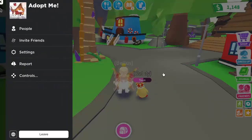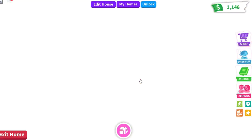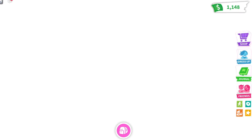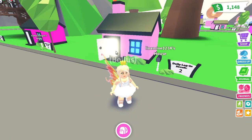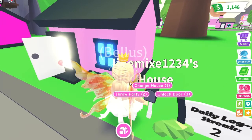We also got a new home called the Cozy Cabin. I can't show it but it's beautiful — it's big and it also has a sky ice skating rink where we can ice skate, like we ice skated in the winter update. There's no gingerbread, no pendants, but we can ice skate and it's large.